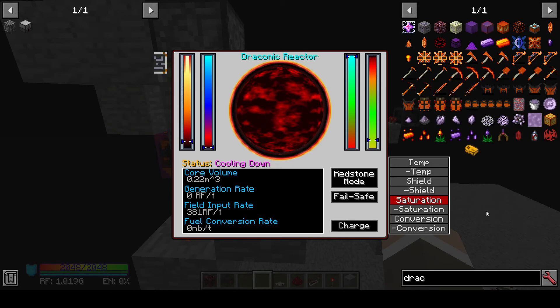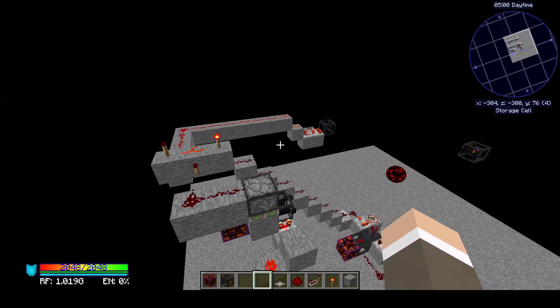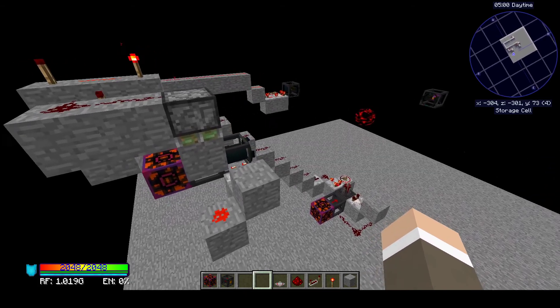The following is just a simple demonstration of a draconic reactor in Draconic Evolution, powered by — or I should say controlled by — nothing but vanilla redstone.